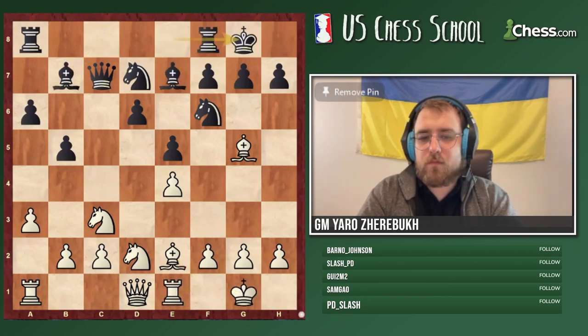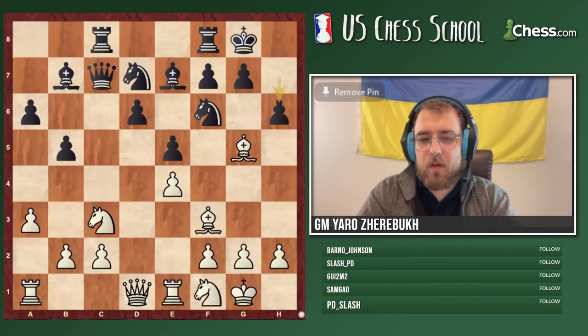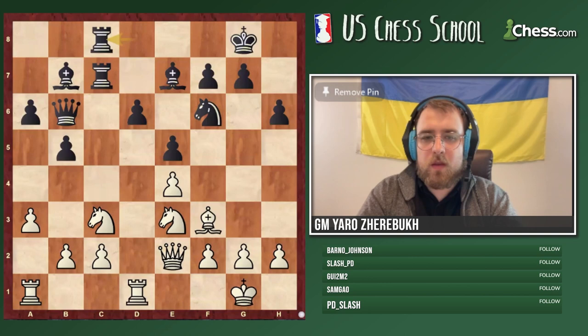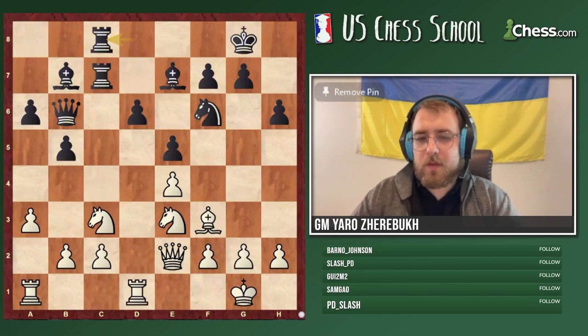Bishop f3 and Knight f1 is a typical plan. We'll skip the next few moves. Find a good move for white here — after this move, white will be better for the rest of the game.